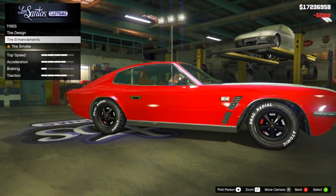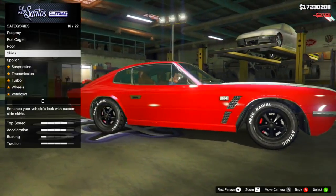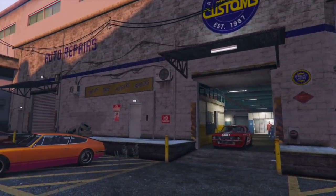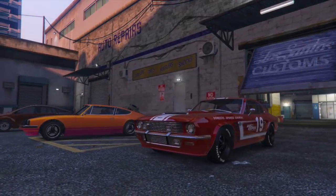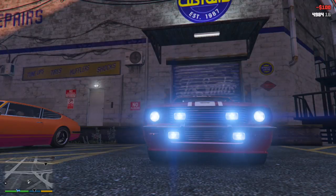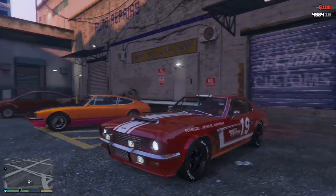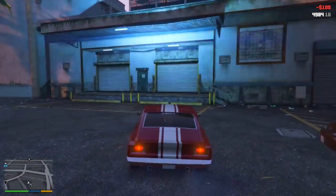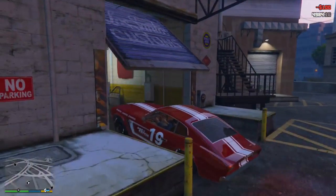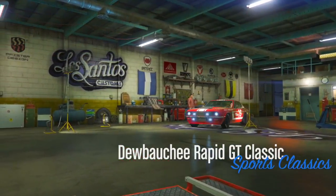The first thing we need to know about this brand new vehicle, the Debauche Rapid GT Classic, is it's available on the Legendary Motorsports site, and its price is not actually all that bad. It's $885,000, which really isn't bad at all. It's obviously a two-seater vehicle, and it actually makes it the cheapest vehicle out of the remaining drip feed content. So if you're short on cash, this is going to be the cheapest it gets at $885,000, and that doesn't even include any of the customization.